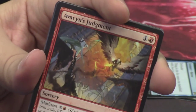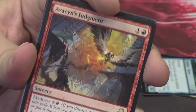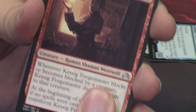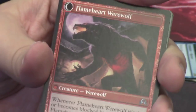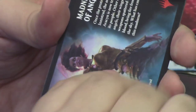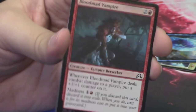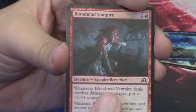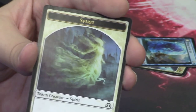Our rare or mythic is Avacyn's Judgment — a rare. It looks really cool. Behind it we have the Kessig Forge Master, which flips into the Flame Heart Werewolf — again I've talked about this card, I love it. Behind it is a foil common: the Blood Mad Vampire. You guys can see the foiling pattern on there. Behind it we've got another flip token and a Spirit token.